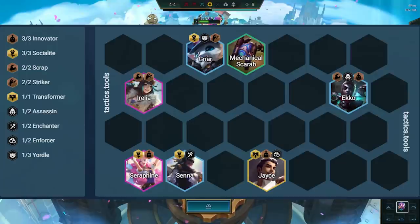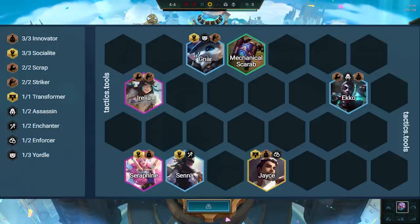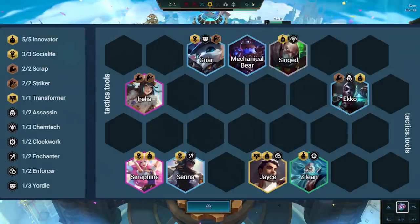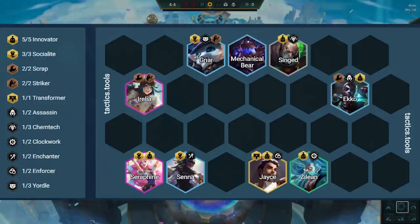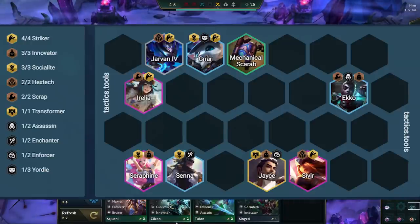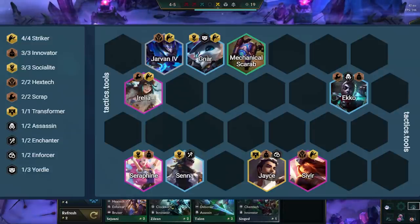The core units for the comp are Irelia as our main carry, Gnar, Senna, and Seraphine to give us 3 Socialite, Ekko for Scrap, and Jace for 3 Innovators. A standard level 8 version of the comp adds Singed and Zilean for 5 Innovators. The bear gives our entire team more DPS, which synergizes really well with the additional attack speed from Jace and the 3 Socialite on Irelia. Another variation adds Sivir and Jarvan for 4 Strikers, which gives them a boatload of AD and a proper secondary carry with Sivir, especially if she gets her attack speed buffed up by Jace. The additional attack speed Jarvan gives Irelia also really helps her carry harder.